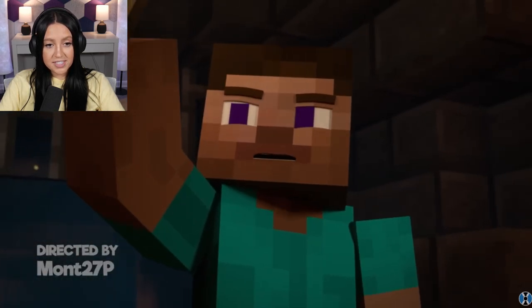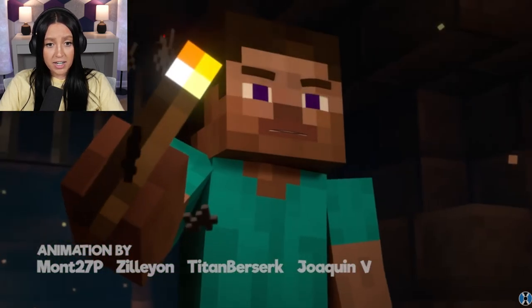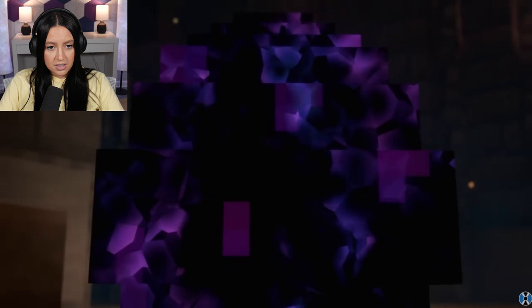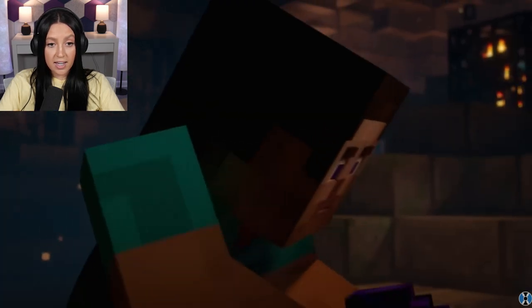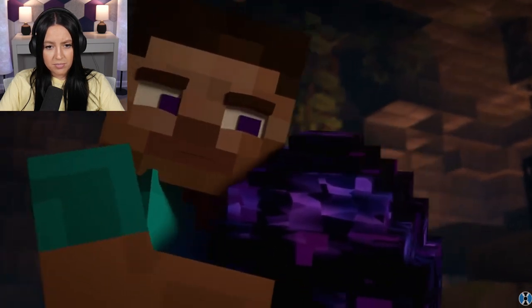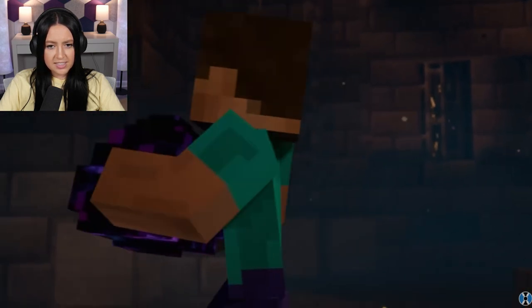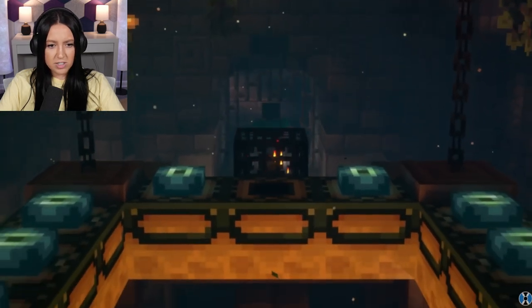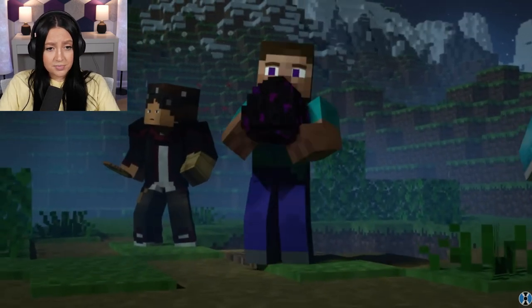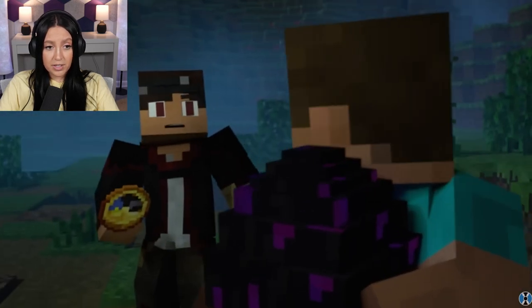Alright, we're starting off with Minecraft Steve. Very mysterious vibe going on right now. I guess that's the Dragon Egg. I wonder if they're stealing it from somewhere, or if it was stolen and they're just trying to save it. I have no idea. But you can tell by their faces that it is very important and they're trying to protect it.